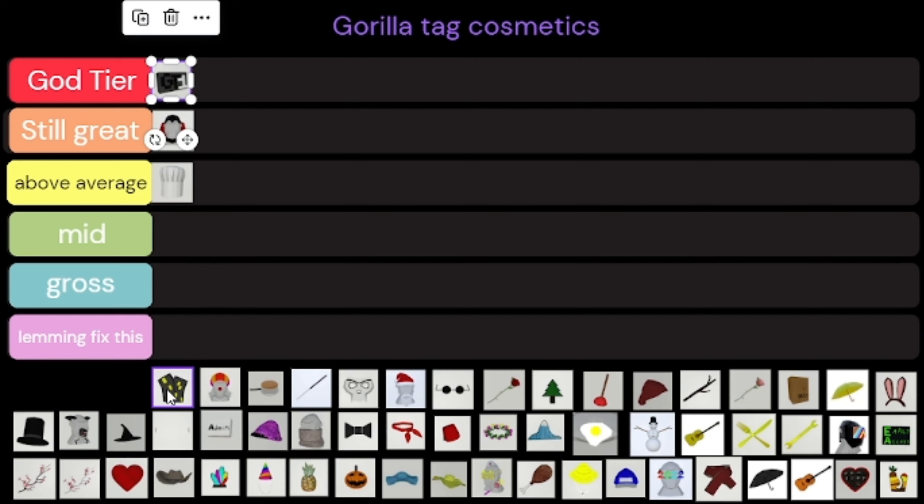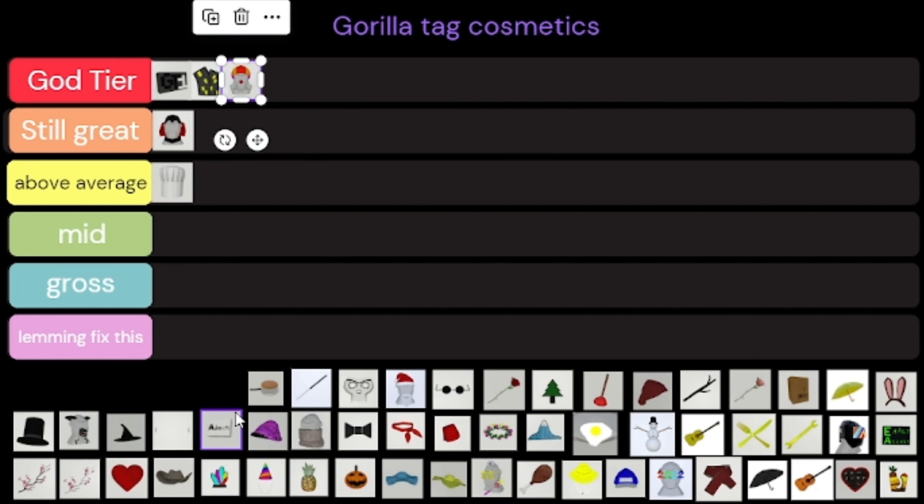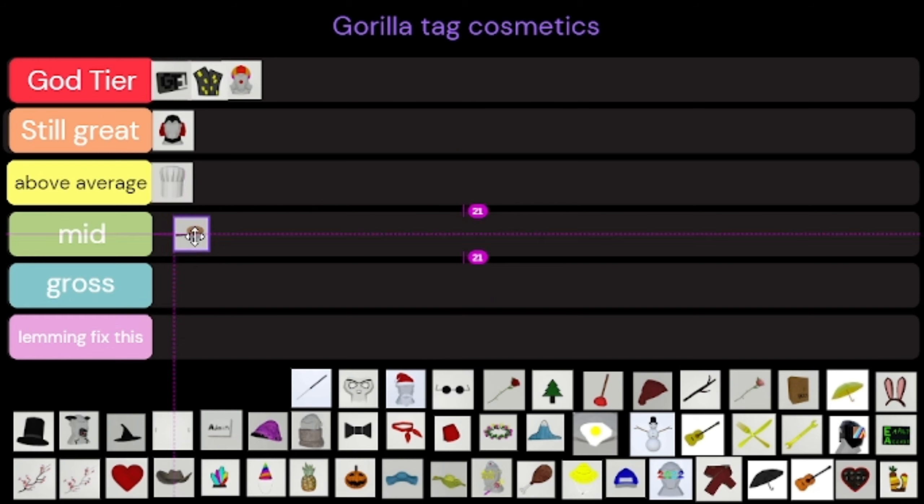The city badge is amazing — it's part of the waffle fries combo so I have to put that in God Tier. That's just insane. And then the canine — I have nothing else to say, it's canine. Pothead is kind of mid, it's decent.